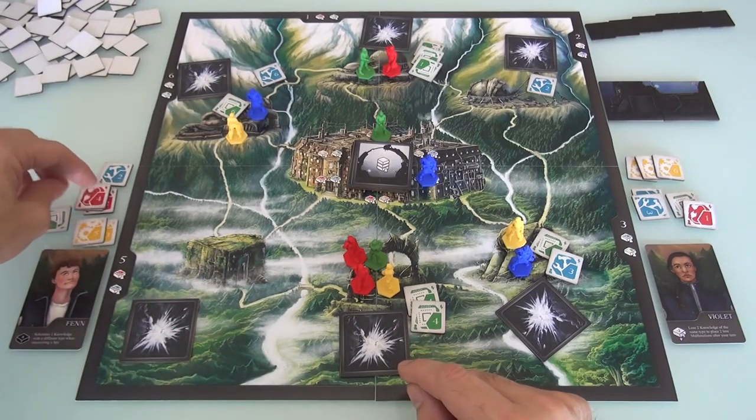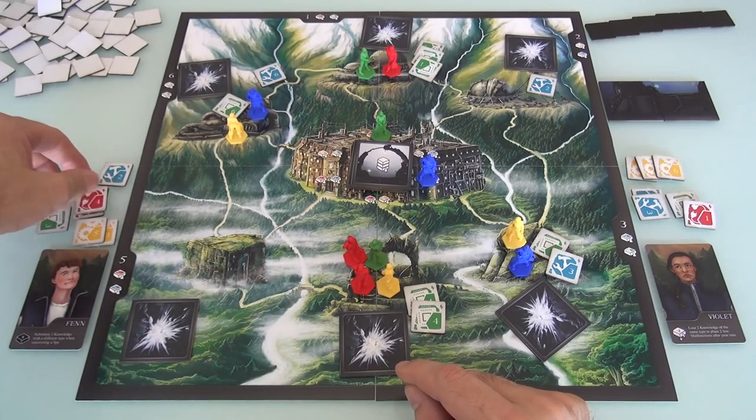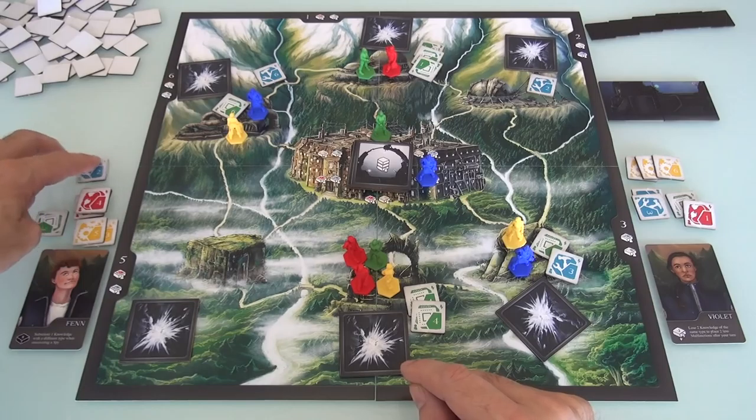At the end of my turn, I've got 1, 2, 3, 4, 5, 6, 7 - I have exactly 7. I don't have to discard anything yet.